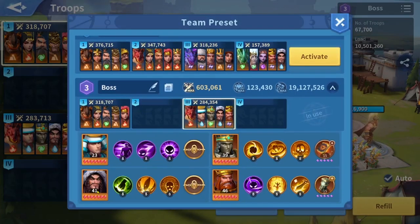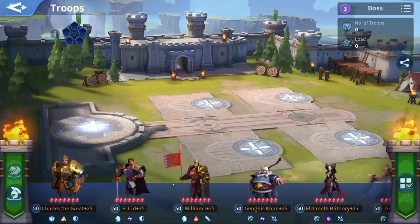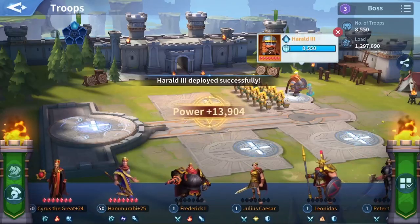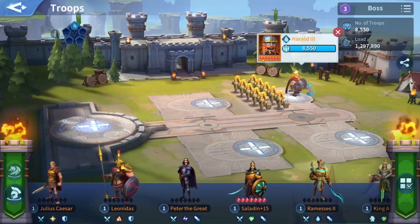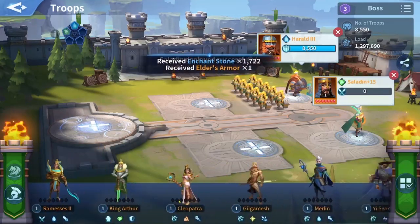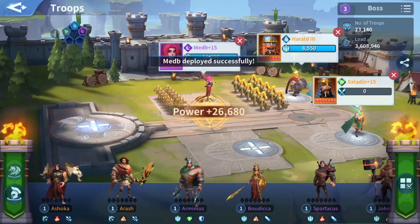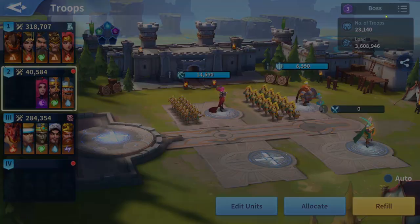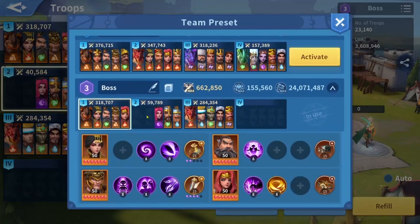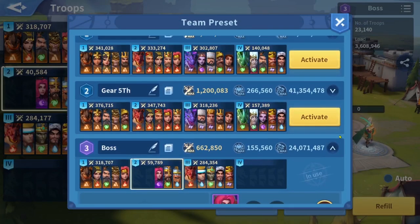I have some immortals I really don't use, like Baldwin, Yusei, Attila, Richard, and Halard. I use Halard and I've maxed his shards to use him to gain XP. With Saladin there is also an option to use Mead so you can collect shards for these immortals. I did this only to max their stars and have the slots open to gain EXP on them.